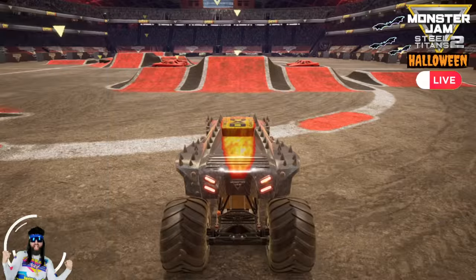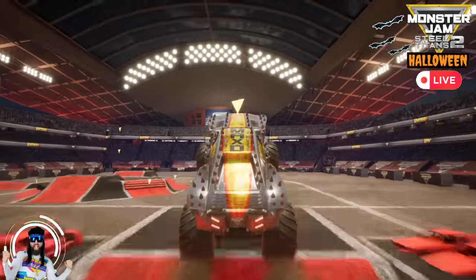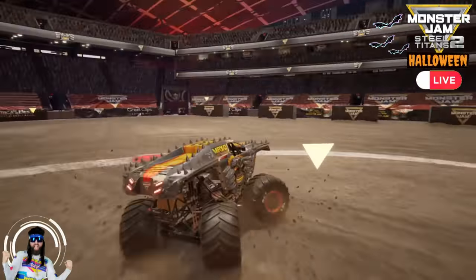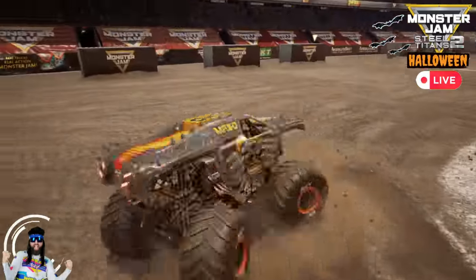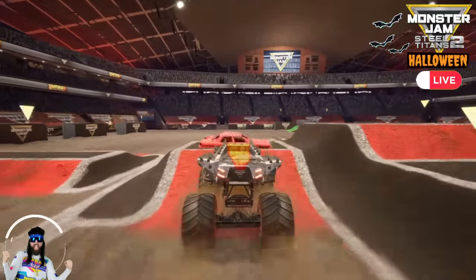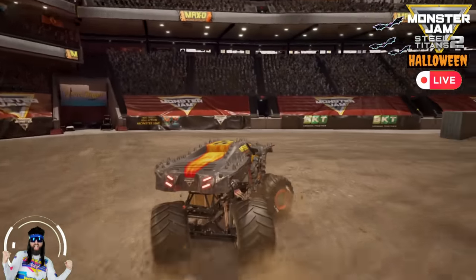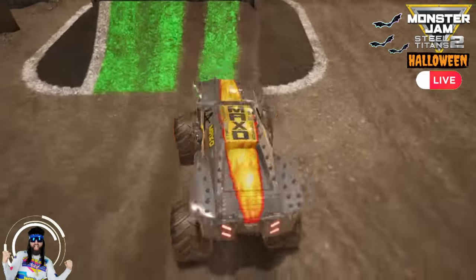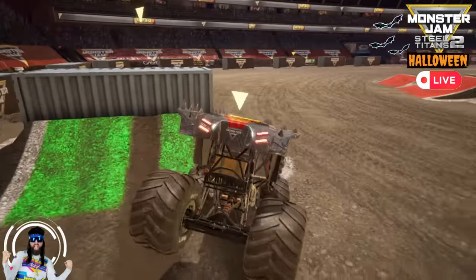Coming up next for Team Mullet, we've got Max D! Max D getting things started with a nice Sky Willy, then going with some donuts. Heading for the ramp, Max D going for the flying backflip, and he gets the landing! Max D's not done with backflips because he's going for the backflip box, and he lands it — and he's going for another one, and he lands the second one! Wow!